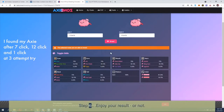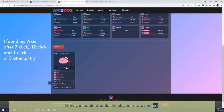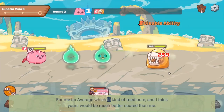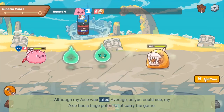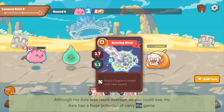Step 6: enjoy your result, or not. Now you can double check your stats and see if your Axie is good or bad based on the score. For me it's average, which is kind of mediocre, and I think yours would be a much better score than mine. Although my Axie was rated average, as you can see, my Axie has a huge potential to carry the game.